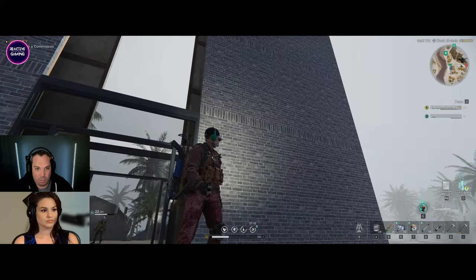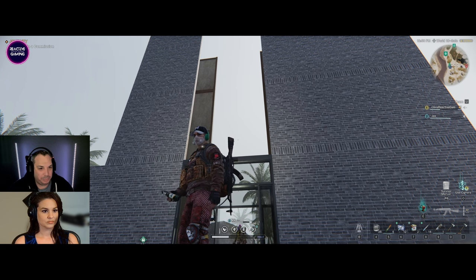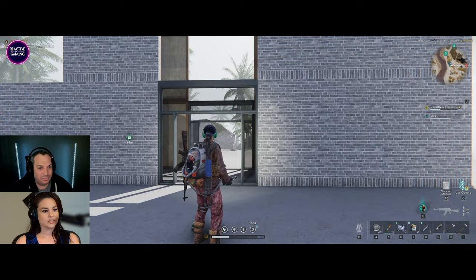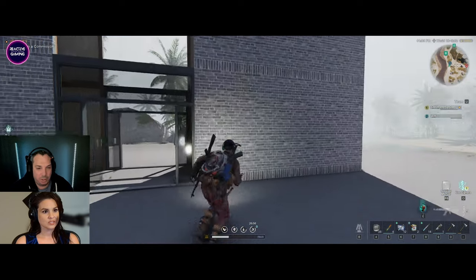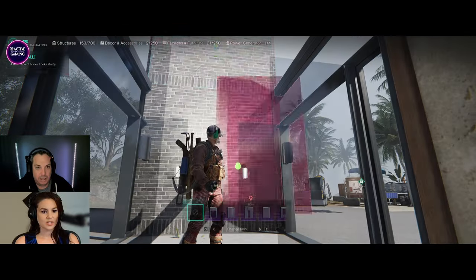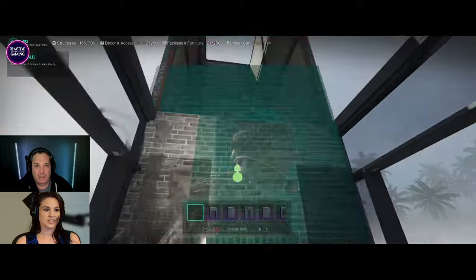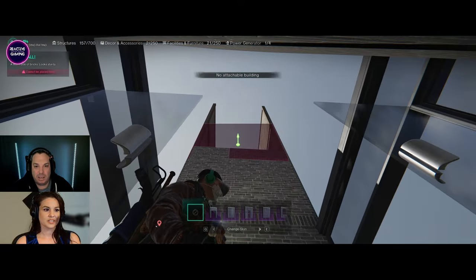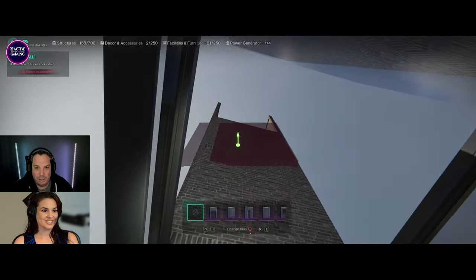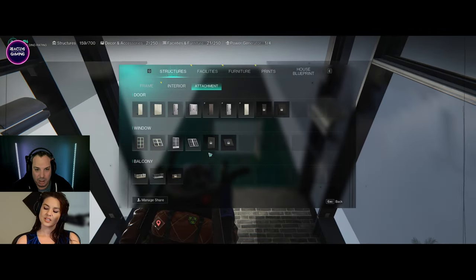Do you want glass all the way up or do you want the brick? Let's go glass, yeah okay cool. So I'm gonna put the brick in here in between it and I think that's gonna look really cool - so you can't see all the ugliness that's inside. It's weird how you gotta kind of look down and away for it to work sometimes instead of looking directly up at it.